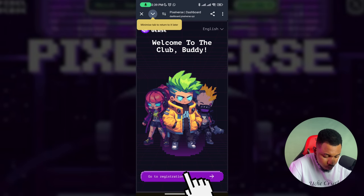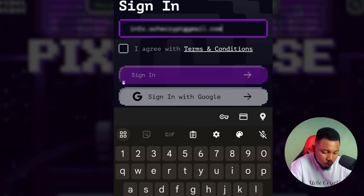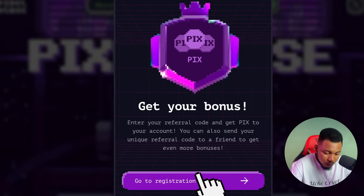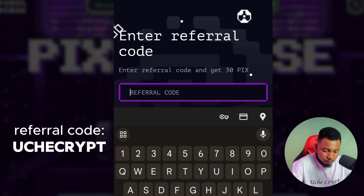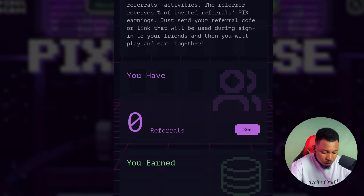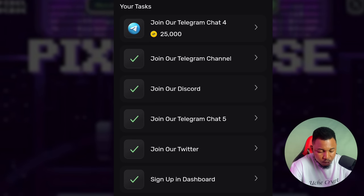The next task is to sign up in the dashboard. Click on it, click Start, then click Go to Registration. Put in your email, click I Agree, and click Sign In. You'll need to enter the code sent to you. Then put in the referral code, which is uchecrypt, and click Confirm. Once you've done that, you can go to your referral and other options to get more points.